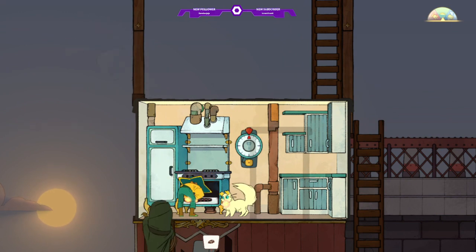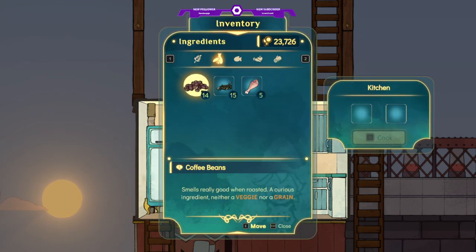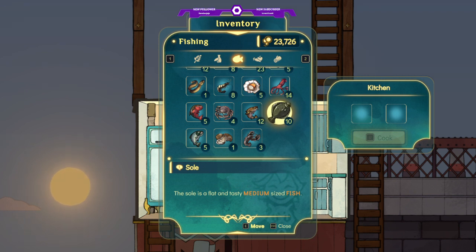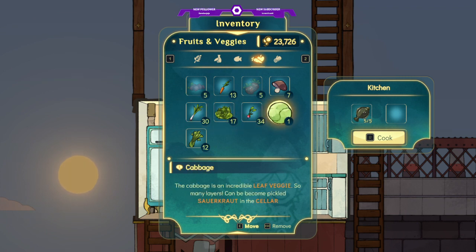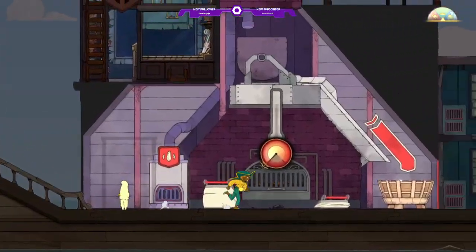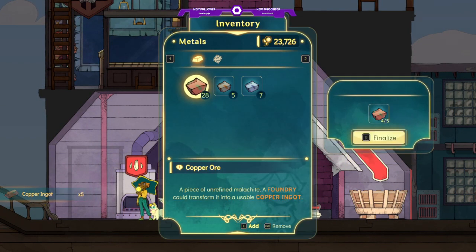What did we make? Neat stew. Nice. What new things do we have in here that we could play with? Medium fish? Let's do rice — medium fish and rice. There's two rice. And then one more batch of copper, just so that we have plenty.